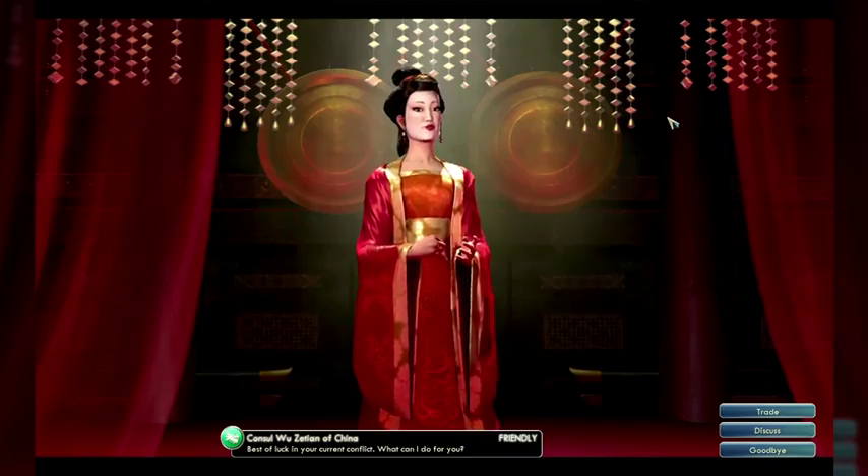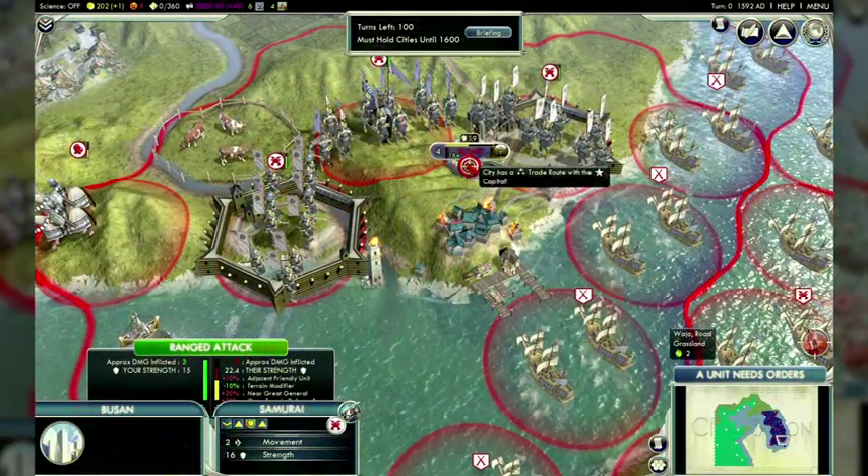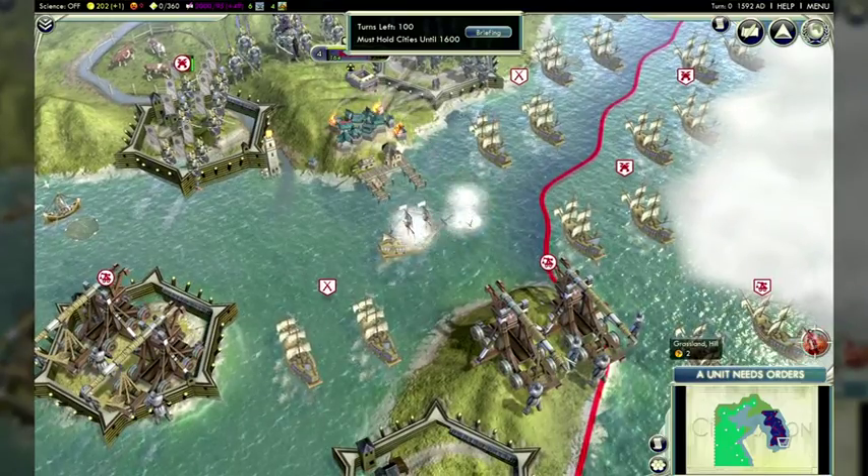You can play as Korea, China, Japan, or the Manchu. The defending Koreans need to have control of all their original cities by 1600, while the Manchu and Japanese are trying to seize Seoul and Beijing.